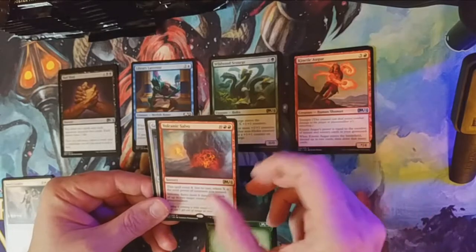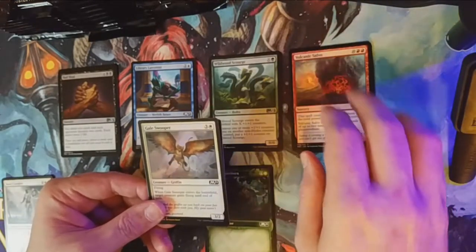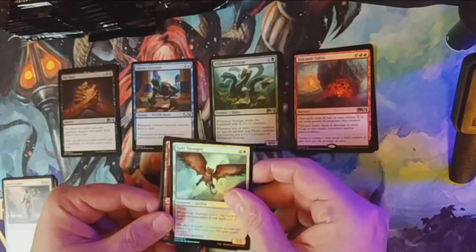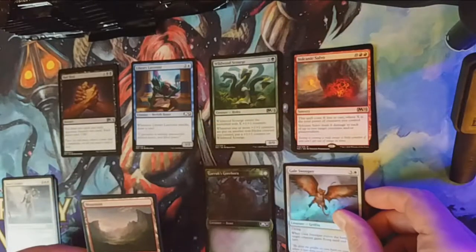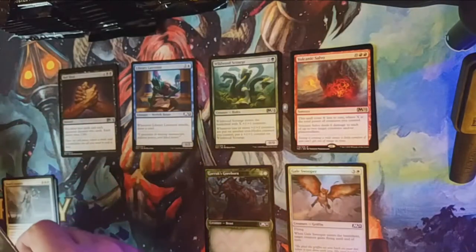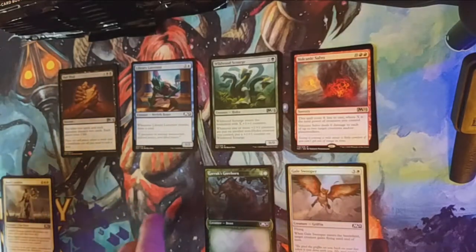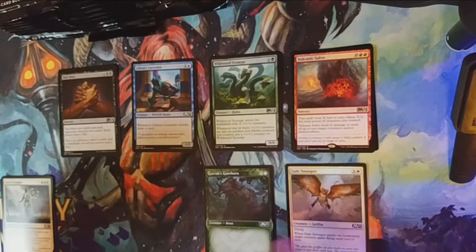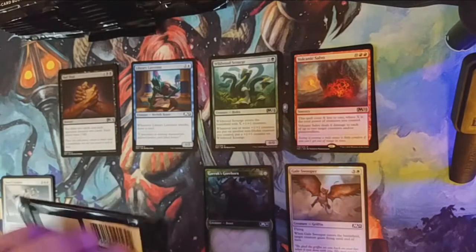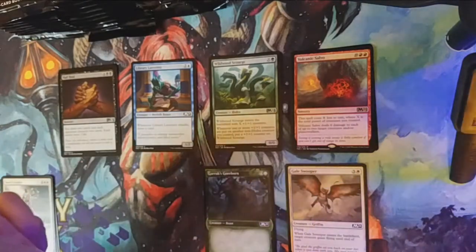That could be good in a green-red deck — a nice cool deck. We already have a foil: a Gale Swooper. Over here we'll have our tokens and regular lands. We got gold lands — yes, we are good! You guys don't need to see the tokens and basic lands.